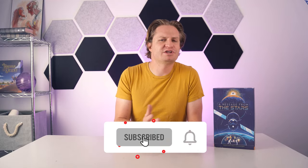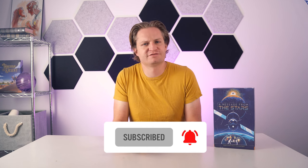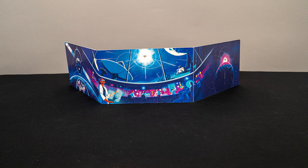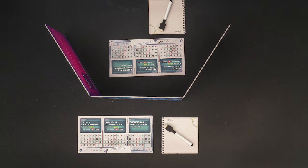Before we begin setup, we need to decide if we're playing cooperatively or competitively. If playing competitively, you'll split into two teams, but I'll mostly explain the cooperative version. If you're playing with fewer than five players, I would recommend the cooperative version. You'll pick one player to be the alien, who will place the alien screen in front of them to hide their components. Each alien and each team of scientists will be given a dashboard, note sheet, and dry erase marker.